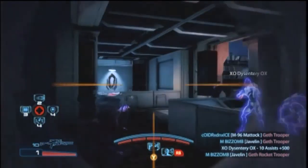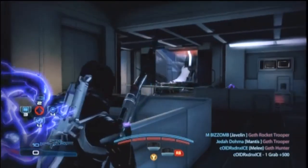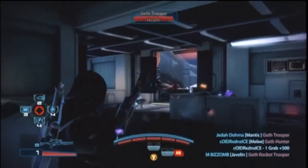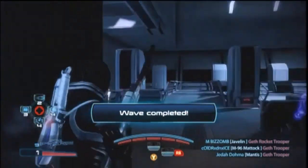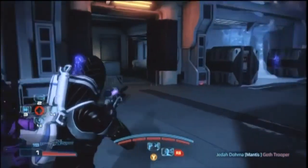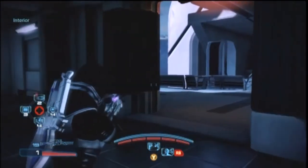If you're not comfortable with this, there is a build for a Geth Infiltrator that uses a shotgun — the Geth shotgun — and it does pretty well. But I think, as you will find in this round, I got the highest score, almost 100,000. Once the round's over, go through out the back, load with some more ammo, and then go through and start killing and shooting again.